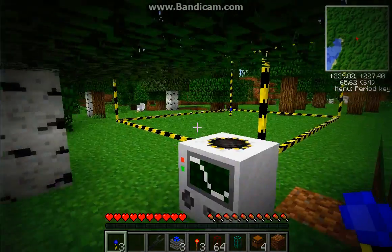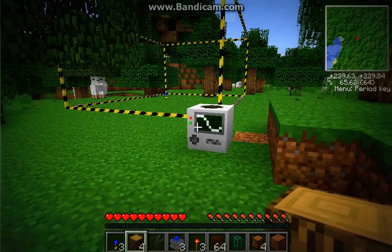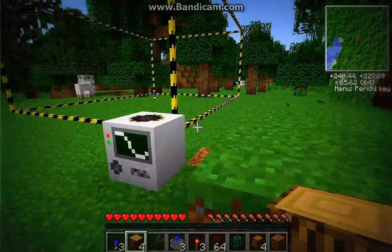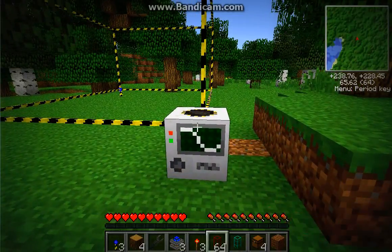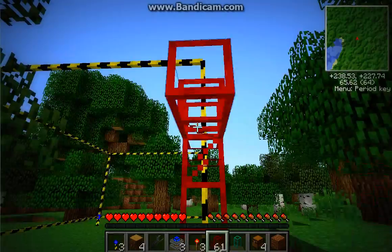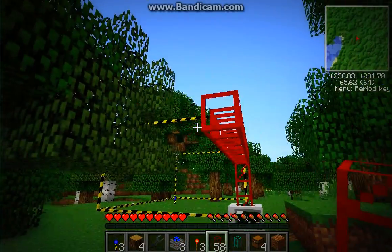Alright, sorry about that — I just had to clear those trees that were kind of in the way. So now, you place that there. I don't like to get straight to where it starts building the orange rectangle frame things. So take your redstone pipe and make it come like this. I don't really like it to be too far off the ground — it's just hard to get to.